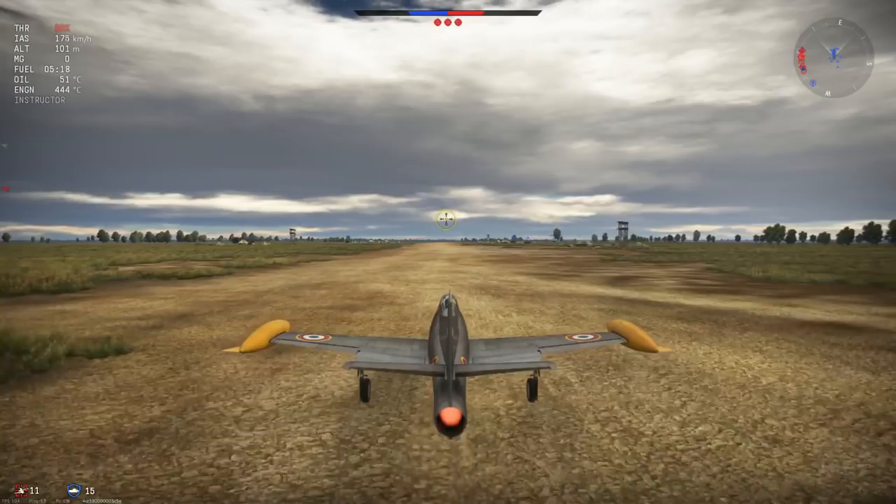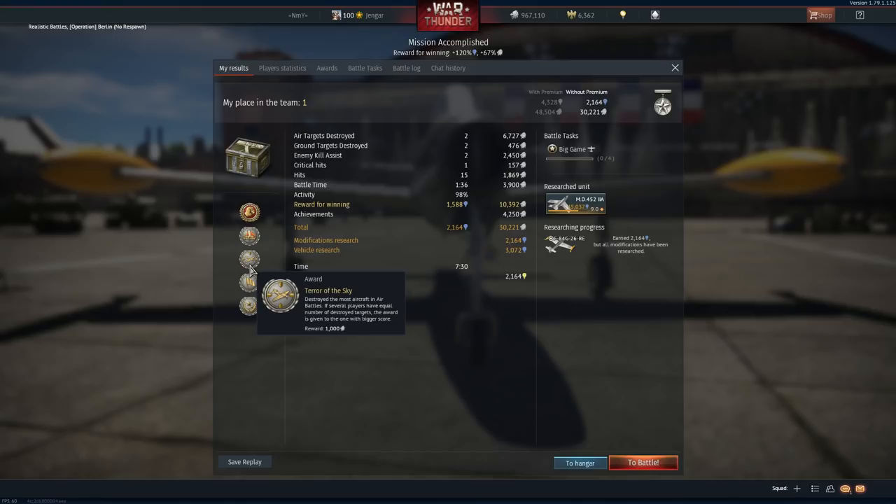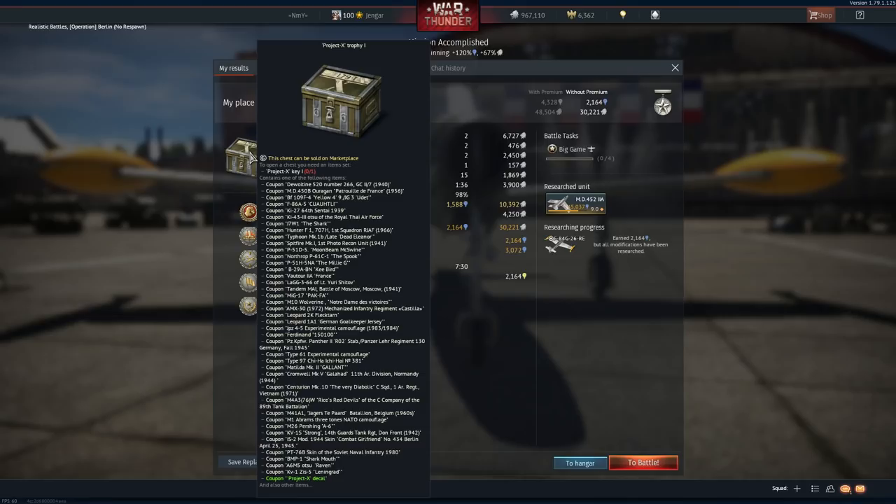We got a lot of rewards in one of these matches: Final Blow, Anti-Mech, Terror of the Sky, Bulletproof and On Hand, 30,000 Silver Lions, almost 3,000 Research Points, and one of these Project X chests. Very nice.